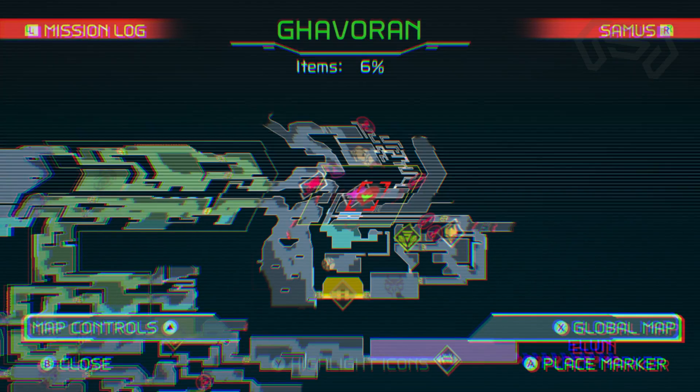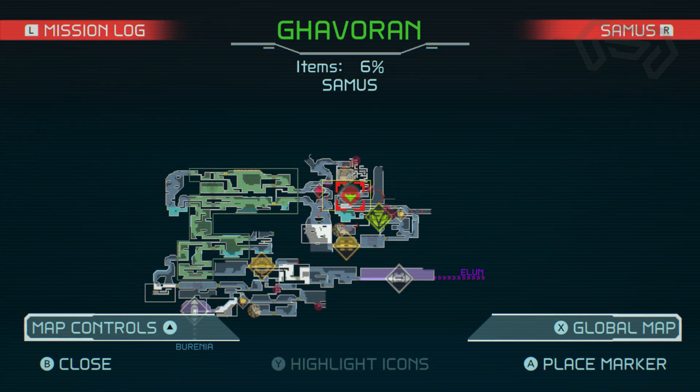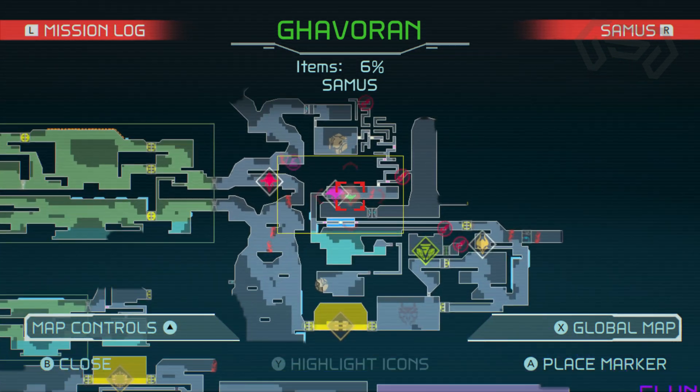This sequence break begins after obtaining the ice missile. Head northeast of the M-Zone to collect the Pulse Radar. This will lead us to the path we will start at this break.